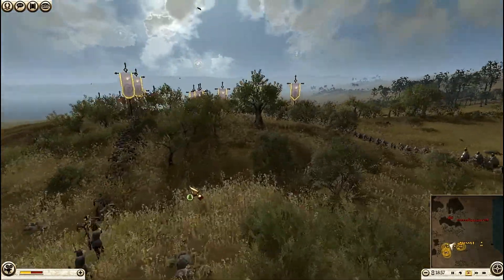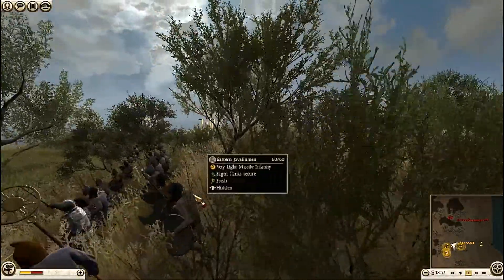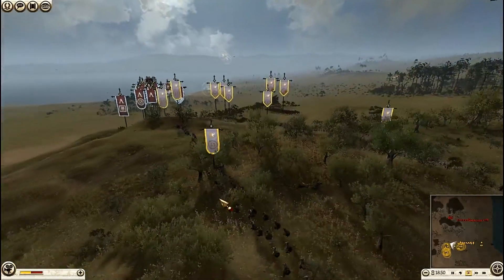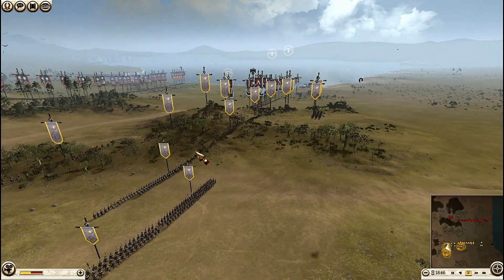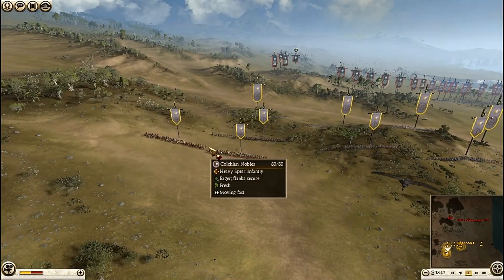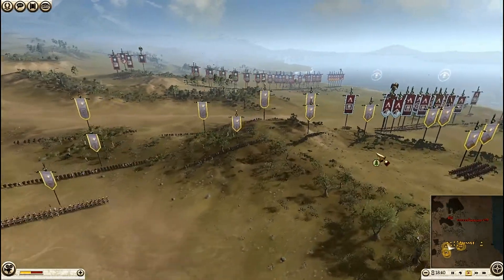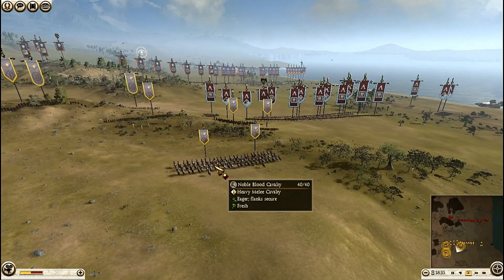These are the Eastern Jewellerymen. They got orders to go further. These are the Cartley X-Men and the flanks are secured by the Colchian Nobles. These are the Spearmen as you can see. Heavy melee infantry is this.